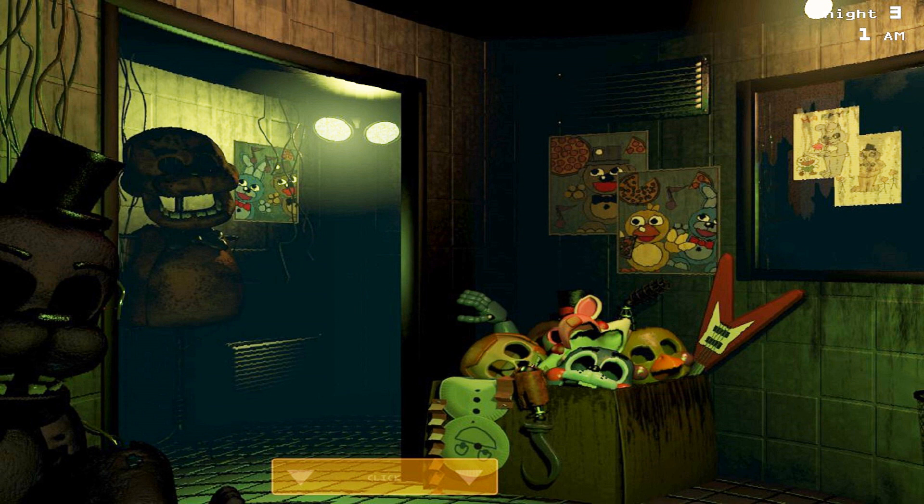It doesn't attack you and it doesn't do anything. In the past two games, if you left it to stare at you it would do something, but this time it just stays there — he's a kind old fellow. This is weird because Golden Freddy's head appears as one of the children, which is strange. Scott hasn't really shed any light on Golden Freddy in this game — it's all about Spring Trap this time.